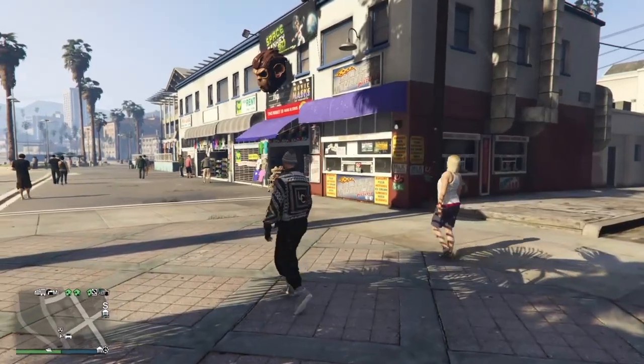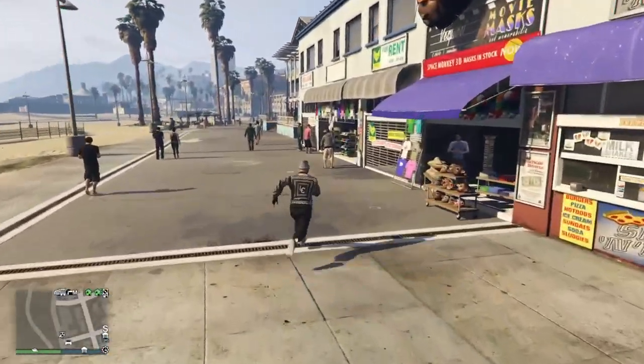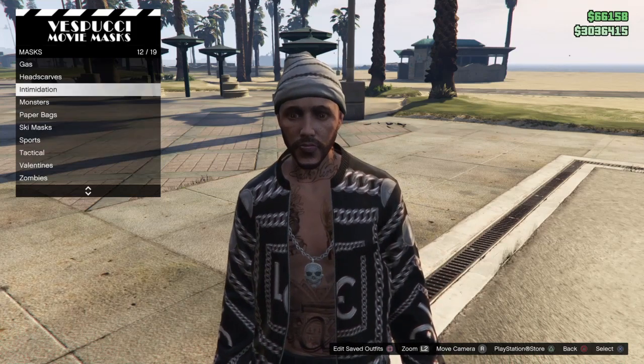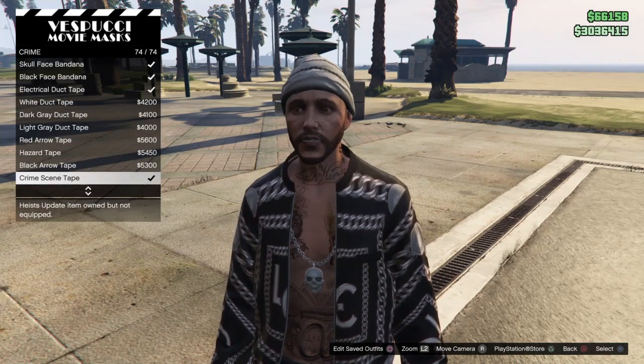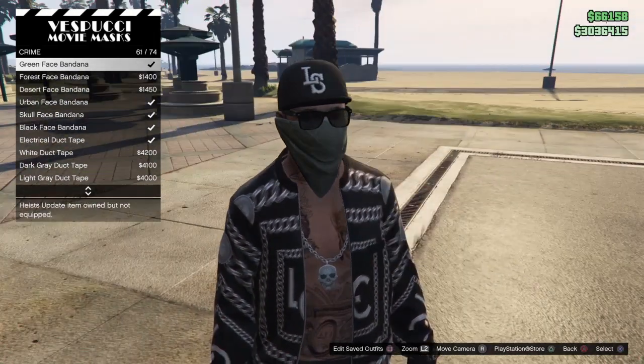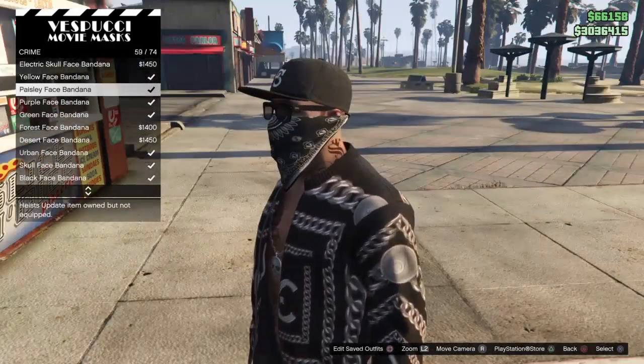When you get to the mask section, go to Crime and go ahead and pick any bandana you guys want. It doesn't matter which one it is, just go ahead and pick one — we'll go ahead and pick this one.